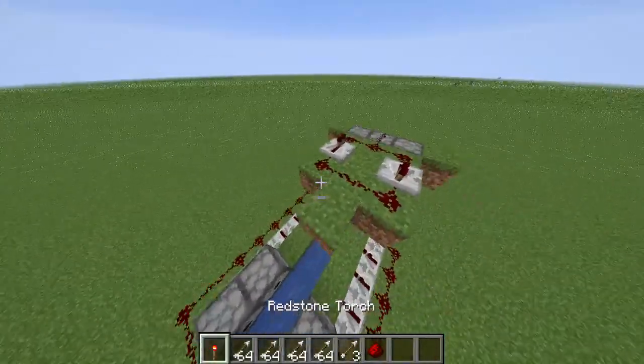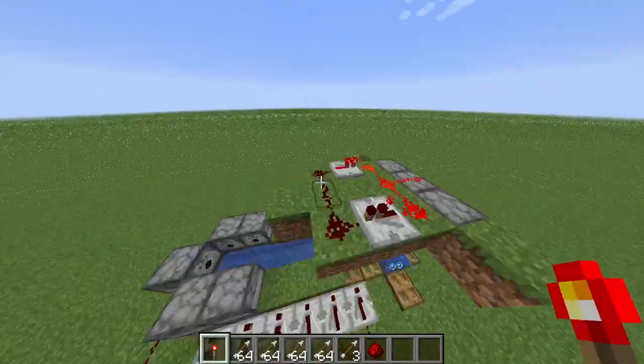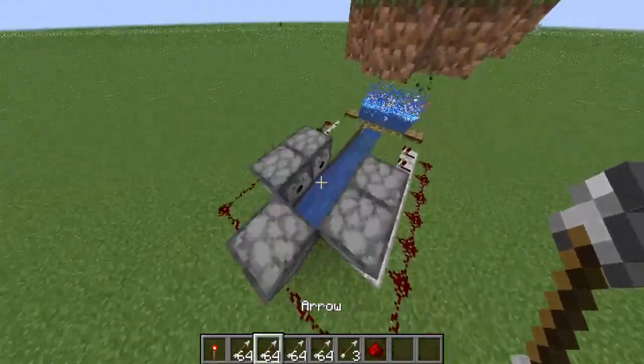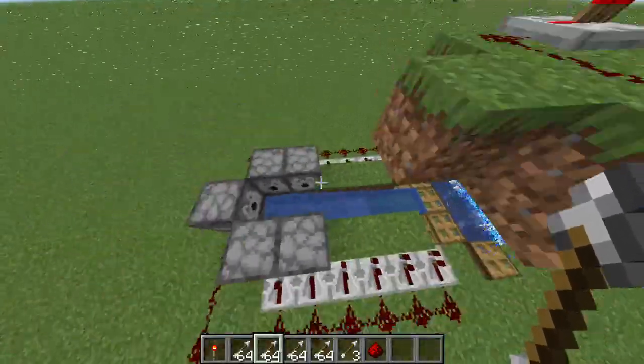Just showing how it works really quick — you just have a one-tick thing right here, shooting arrows down and soul sand pushing them up. Some TNT — the reason we don't have more here is because I don't want to shoot it very far.